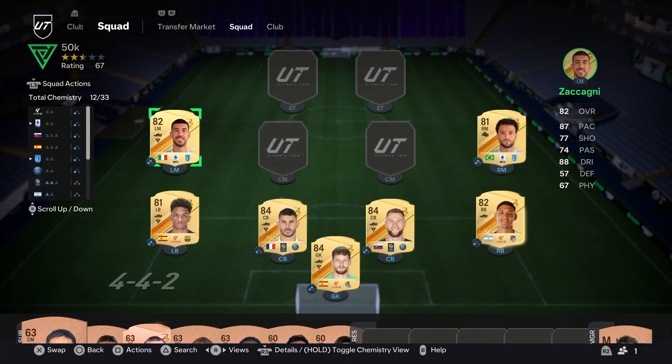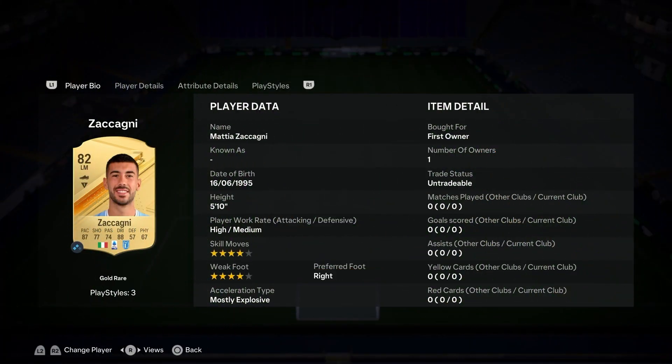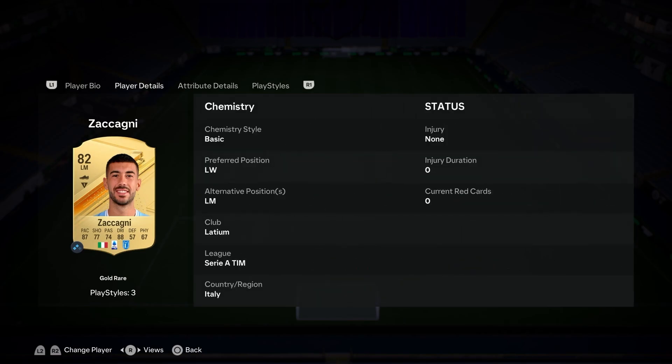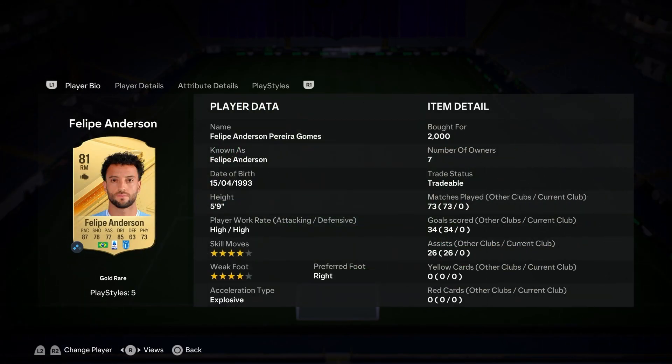You thought it was just gonna be a two-league team, but no — on the wings we bring some Serie A Lazio flair. Zaccagni on the left: four star/four star, Explosive acceleration type, with three play styles — Trivela, Flair, and Technical. 87 pace with 88 dribbling — unreal player.